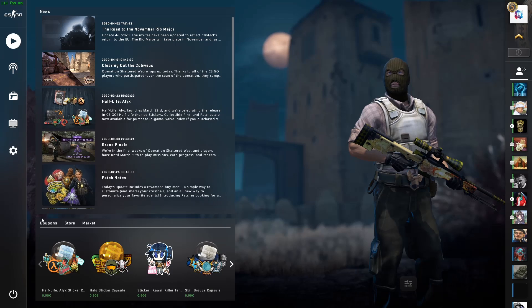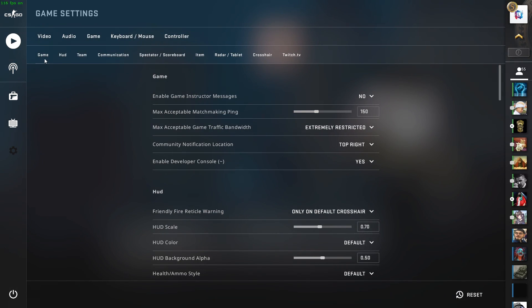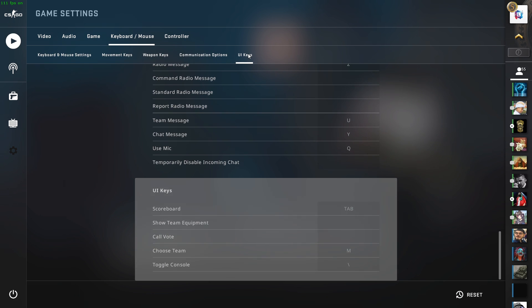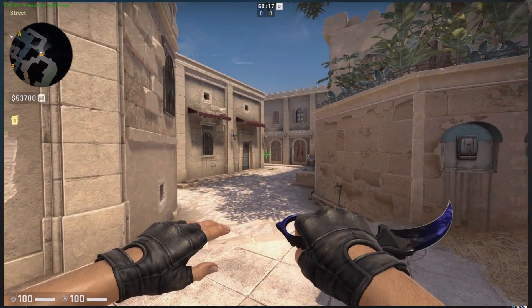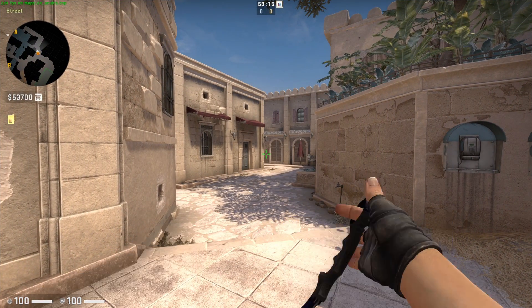As a quick reminder, in order to open up your developer console, navigate to your game settings. From here, select to enable the developer console. If you are unable to open it up, then go to your keyboard/mouse settings, and under UI keys, change the toggle console option to a key you prefer. With this being said, here are my top 50 console commands.